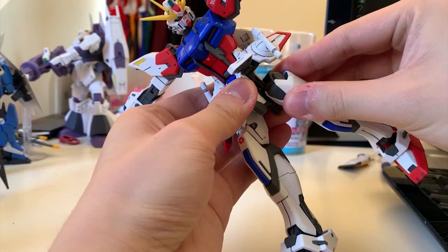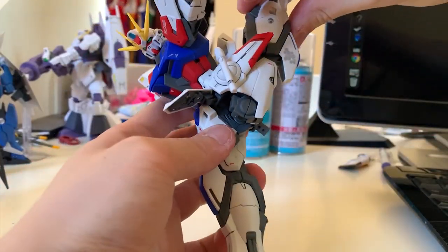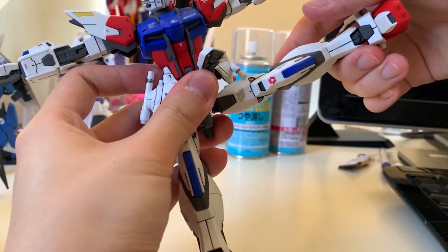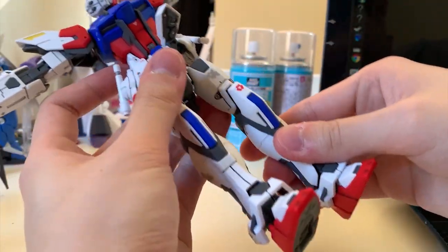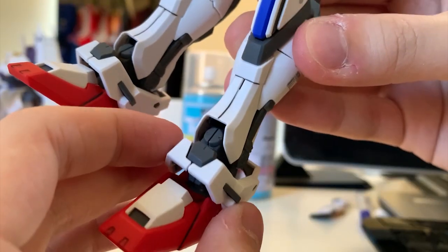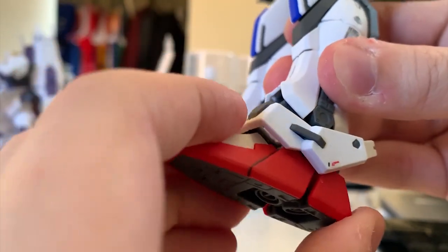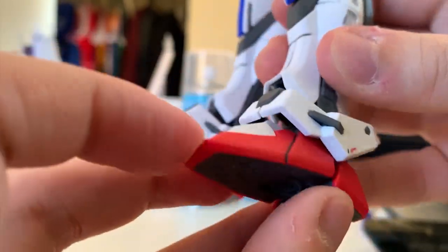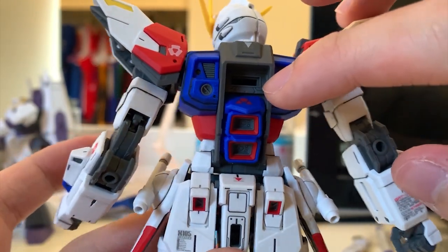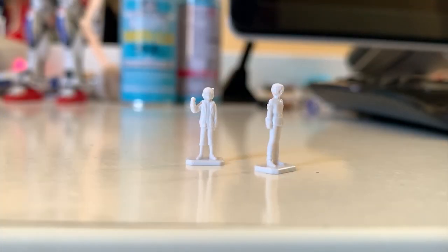For the legs, you can pull down a spot to increase articulation. Kicking to the front: 90 degrees, very nice. Kicking to the back: wow, amazing range. Kicking to the side: 90 degrees, though the beam saber bumps into the legs slightly. Bending: very nice U-shape with a linking effect visible. The white part on the knee has a little movement but appears a bit loose. The feet can move to the front, back, and the tip of the feet can move up and down. At the back you'll see the Striker Pack connection joint and the thruster with a little movement.